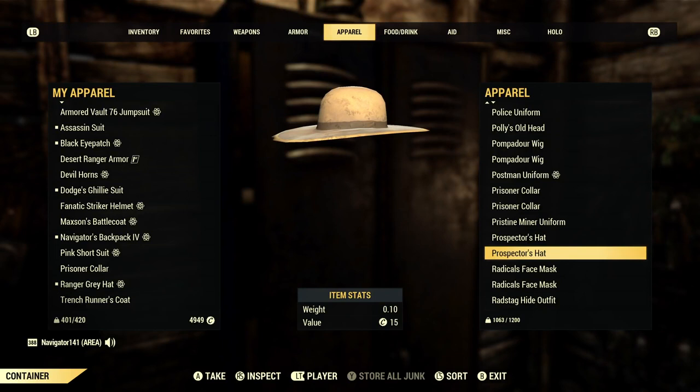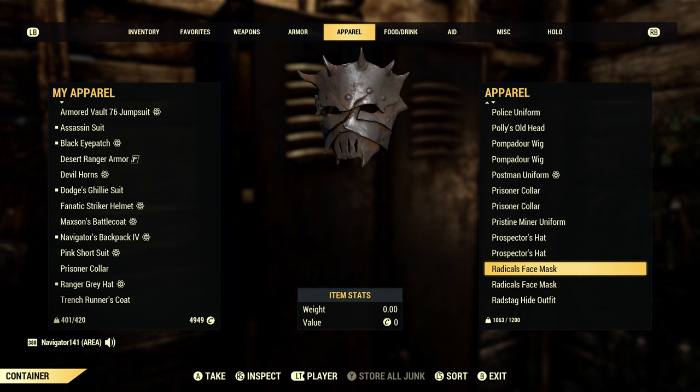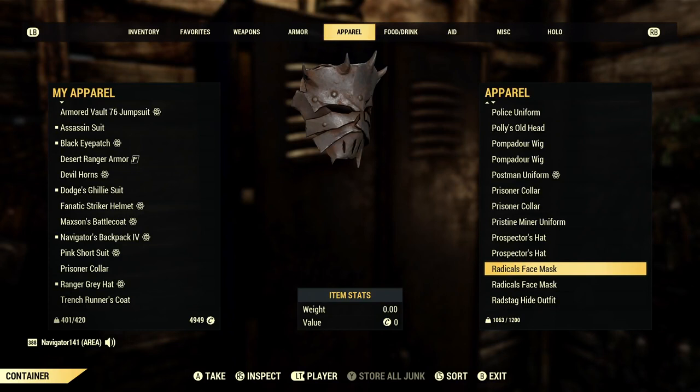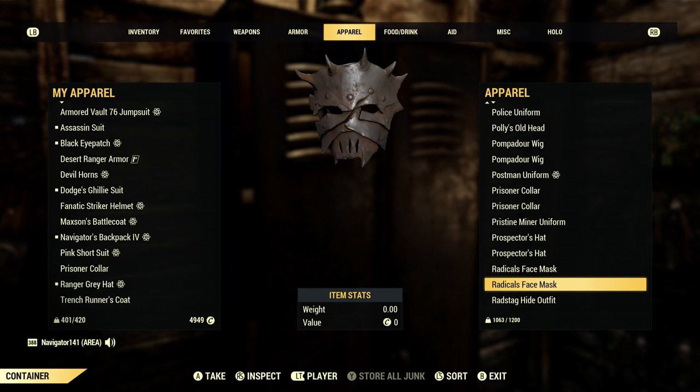The Prospector's hat reminds me of a cowboy hat, also like a straw hat — so I have that one. I now have two Radicals face masks. This is probably my favorite mask in the game. I wear this with my Tattered Field Jacket and my Wrapped Cap — they mesh together perfectly and I think it just looks so cool.